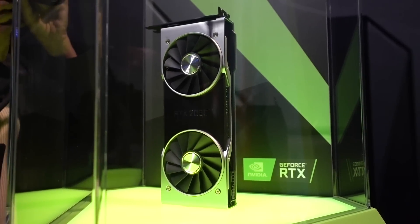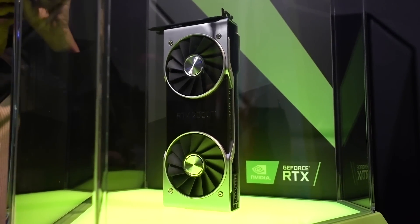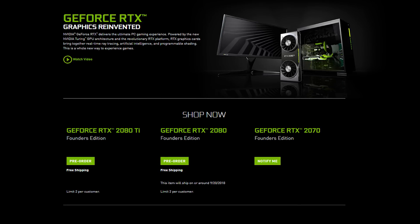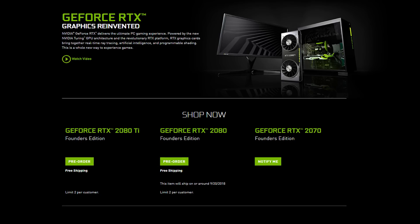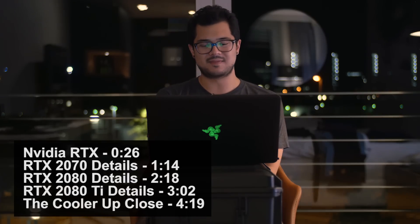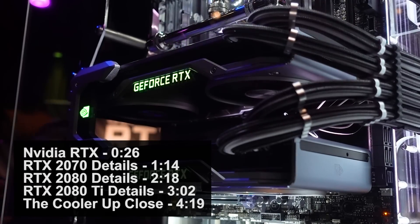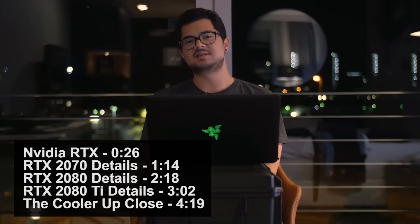Well, it finally happened. NVIDIA has just unveiled three new graphics cards as part of their 20 series family, featuring the new Turing GPU architecture. Very exciting stuff. I'm going to quickly run down the core specs of each of the cards, but the main focus of this video is going to be the new Founders Edition card and cooler, because it's vastly different than pretty much anything we've seen from a reference card from NVIDIA in the past.